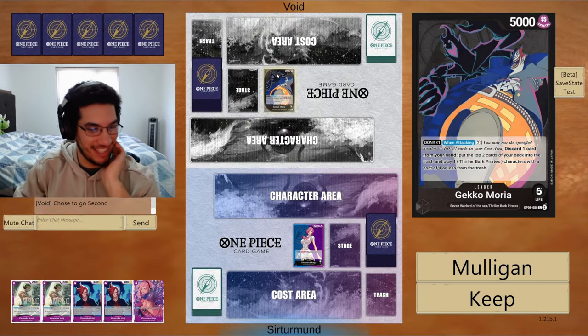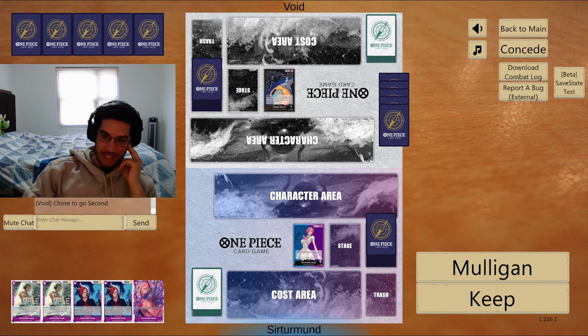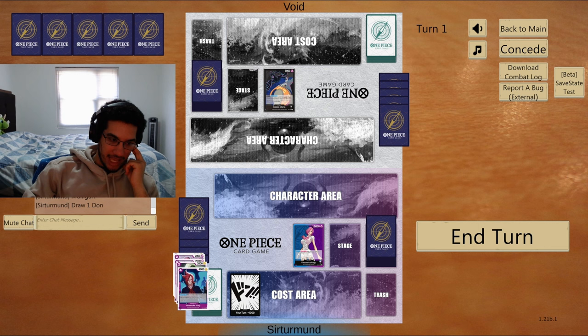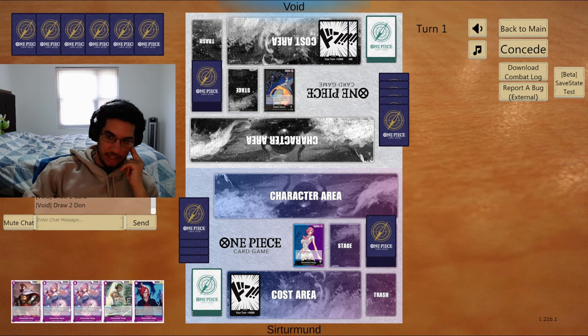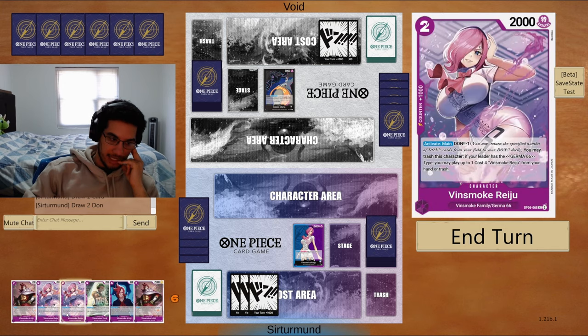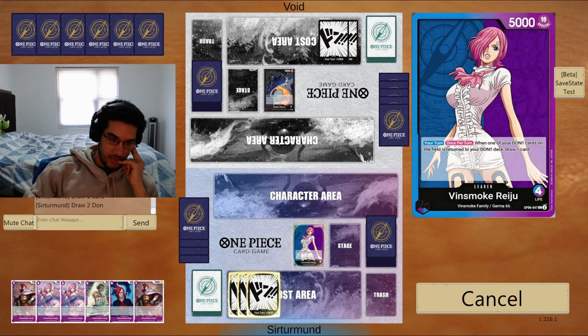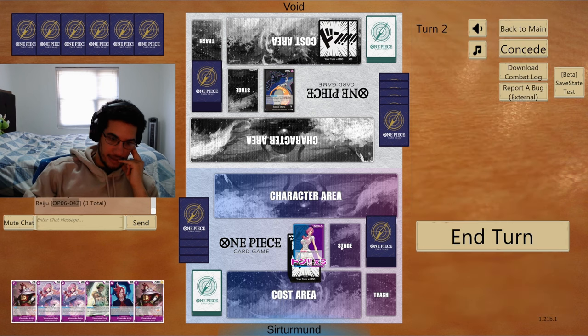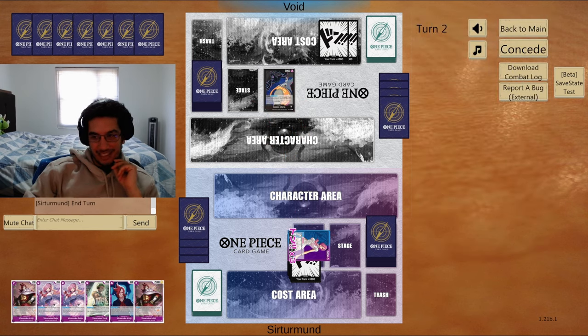In this match we're going against Gekomora. I kind of like my hand but I don't have the stage, so I think I have to mulligan. We still don't have the stage unfortunately — no stage or Derma 66. We'll go like this. Aqua Start.